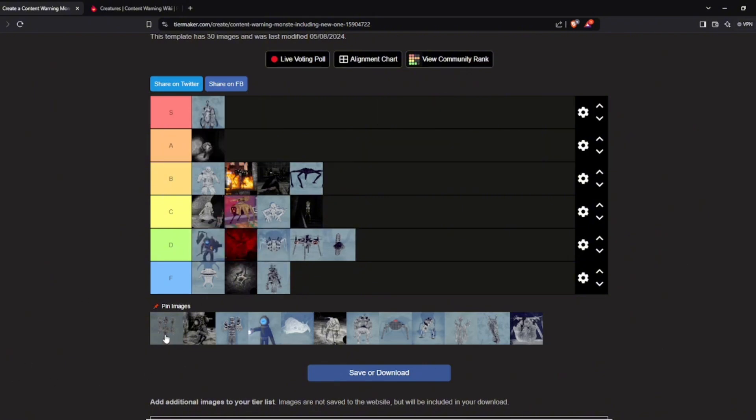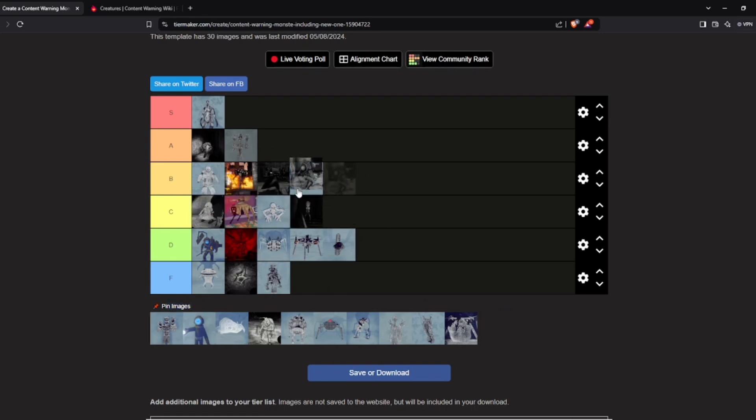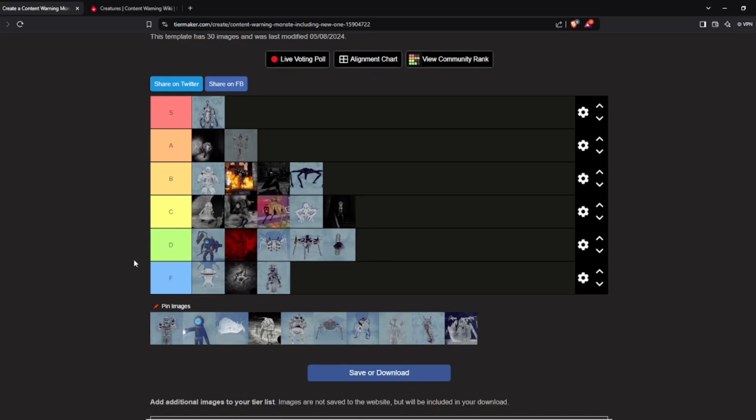Cam Creep — I've never seen him, but the concept of him being only visible on camera is terrifying, so I'm putting him in A tier. Eye Guy could be scary because he has the same walking sound effect as Naifo, just a little bit slower. If you don't see him it's scary because you think it's Naifo, but it's always just the Eye Guy. C tier for scariness.